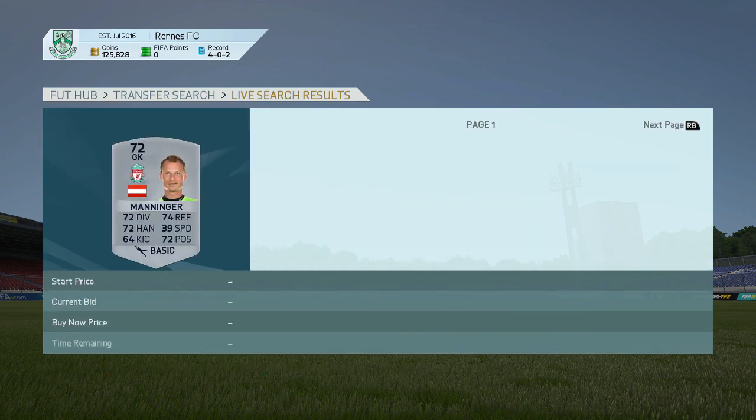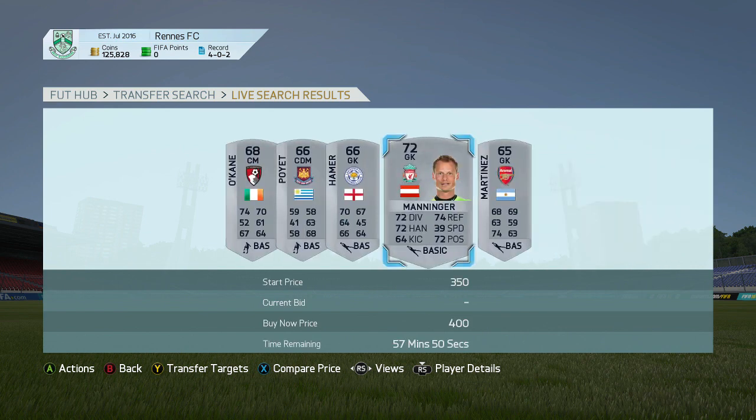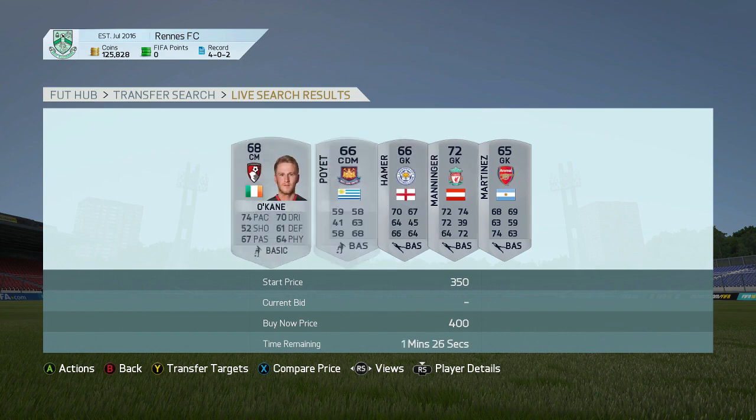As you can see, for instance, let's have a look at this guy. This guy's not even a good deal. But yeah, you want to be looking at BPL silver players for 200 coins. And as you can see now, the cheapest is 400 coins as it is.